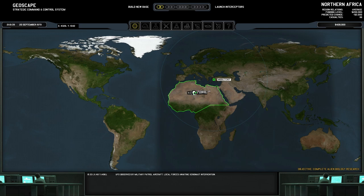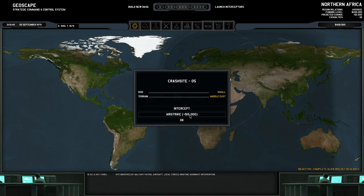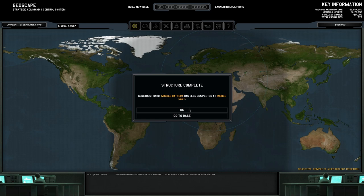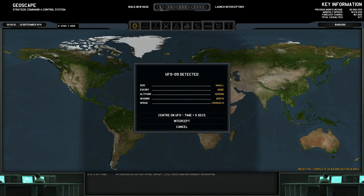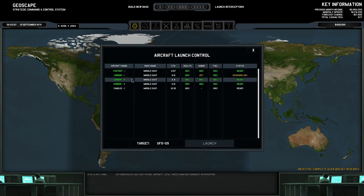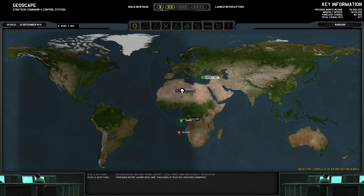The interceptor is returning to base. The question is: do we airstrike this one or do we go to the crash site? We could airstrike it for $1,500 or actually go and land — I'm not really sure what the best option is. It would be nice to deal with some slightly more difficult alien encounters. Construction of the missile battery is completed. We've got another UFO detected — again one of the smaller ones, so we're going to intercept it. We'll use Condor 2, because Condor 1 is still refuelling and rearming.